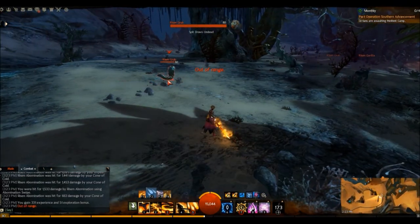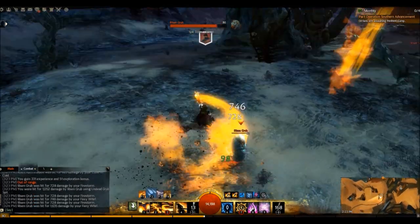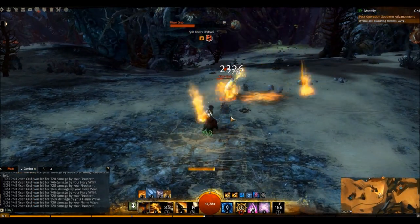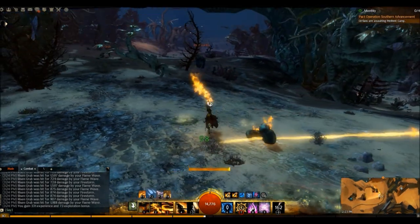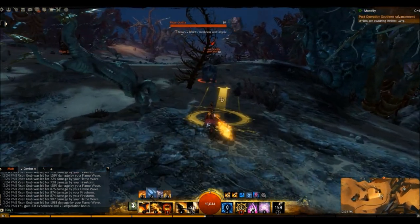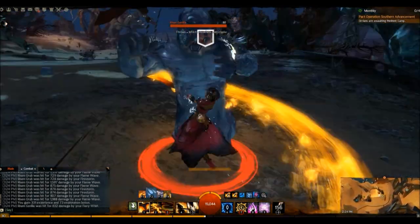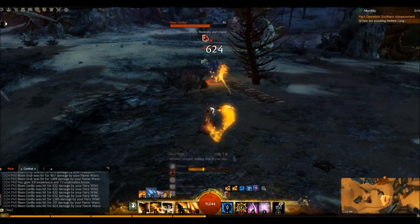Let me kill something here. You can see that it does massive damage — it's AOE damage, so if you have groups that you're attacking, it's very nice. And you can share your sword with other members of your team too.